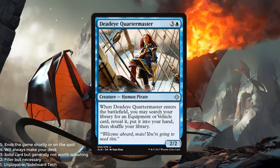Deadeye Quartermaster — a blue and 3 for a 2/2 human pirate. Not very good stats on its own, but the ability is: when it enters the battlefield, you may search your library for an equipment or vehicle card, reveal it, put it into your hand, then shuffle your library. So if you're able to tutor for a good equipment or vehicle — if you have multiple in your deck — this card goes way up in value. The 4-mana 2/2 is not great standalone, but being able to tutor up one of your great cards could have some real upside. I'm going to give this a 3 out of 5.